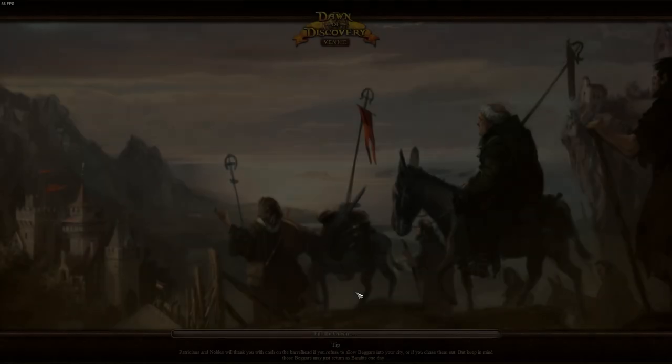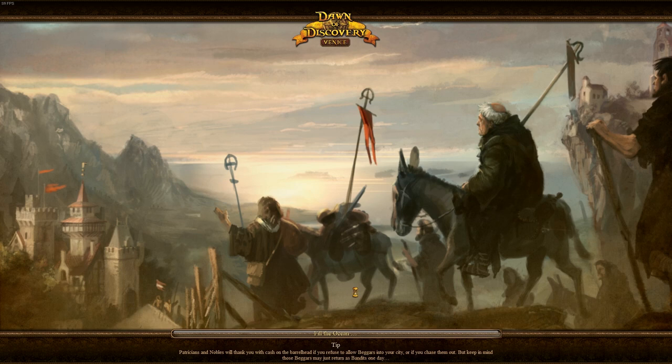I started playing this series — pretty much all the other games are known as Anno. Even this one I'm a little confused about. I've seen this game referred to as Dawn of Discovery, I've seen it referred to as Anno 1404. When I actually picked up a copy way back, I thought it was called Anno, and when I repurchased it on Steam years later it was Dawn of Discovery. There's also Anno 2070, Anno 1503, Anno 1602, Anno 2205 with moon colonization — there are a lot of them. This is the only one called Dawn of Discovery.